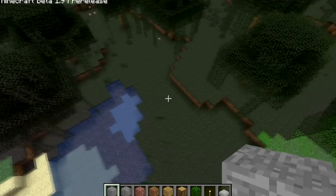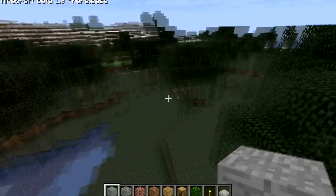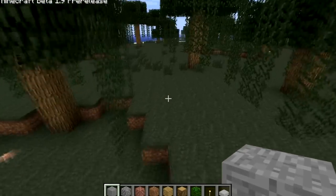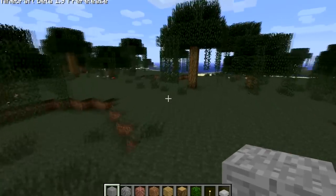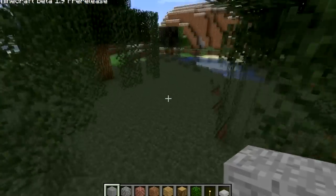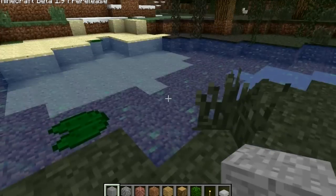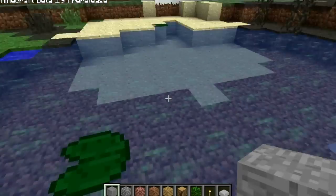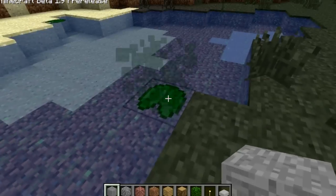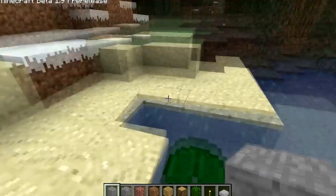I just wanted to show you that this is a swamp. The grass color changed — it looks kinda swampy and dark. Even without water it looks really nice now and you can actually tell it's a swamp. Another thing I just saw is some sea roses. No use, but looks very nice.